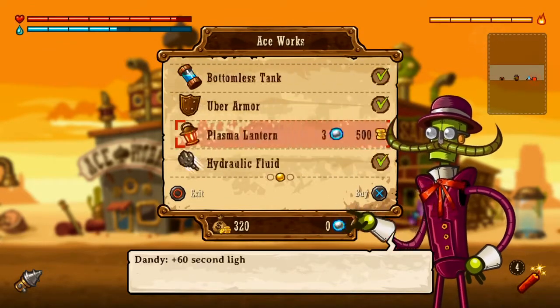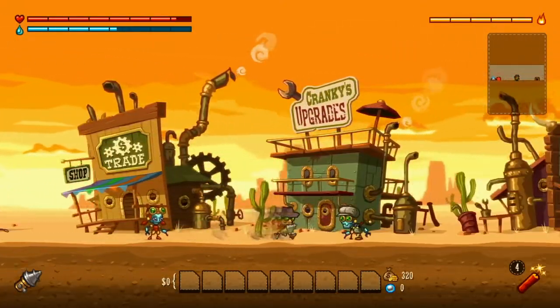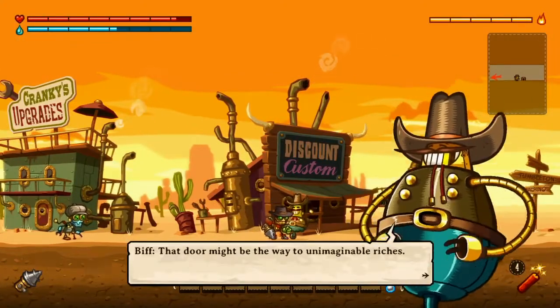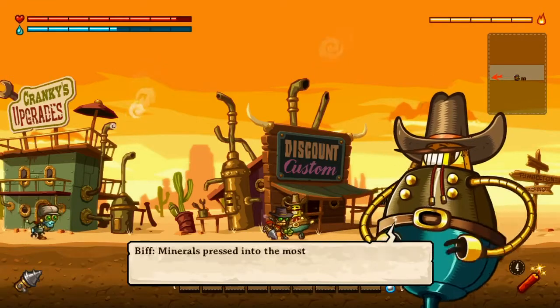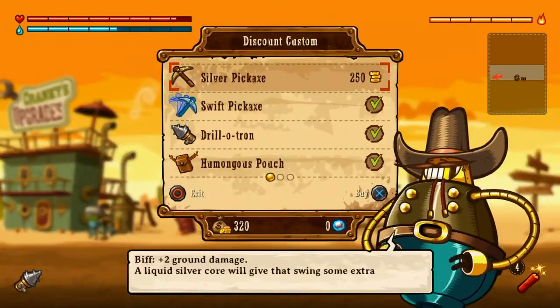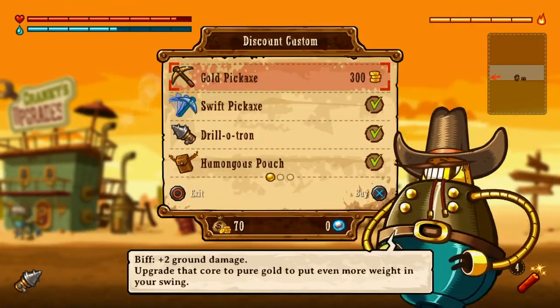But we have almost everything. Can we get anything else? I think we bought out Cranky. That door might be the way to unimaginable riches — minerals pressed into the most fantastic materials. Alright, well we can get the silver pickaxe. Now there's a gold pickaxe that we cannot afford.